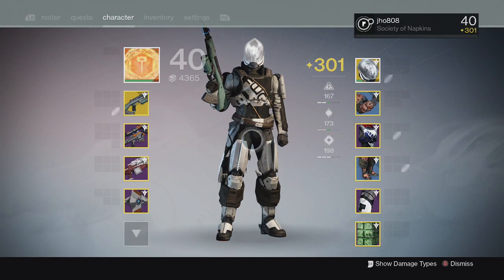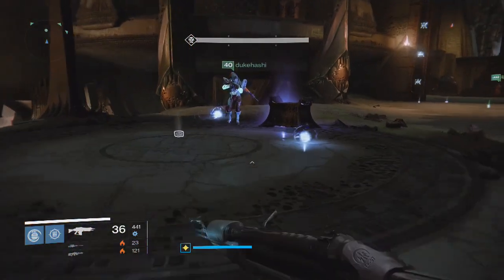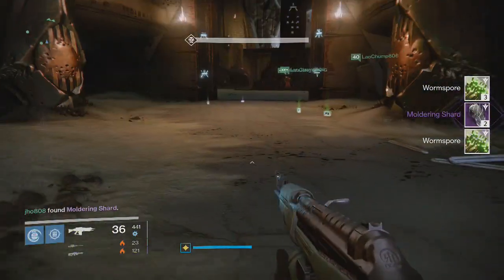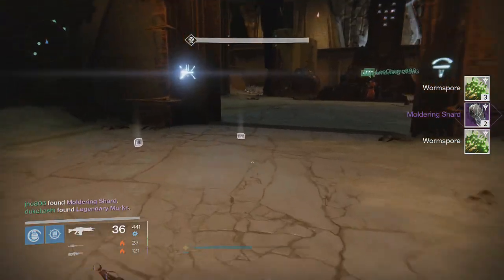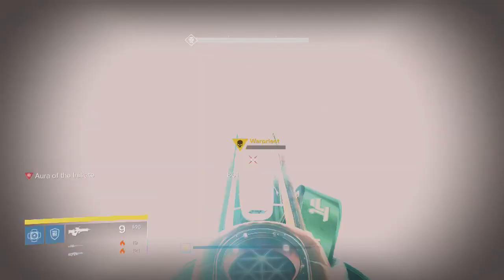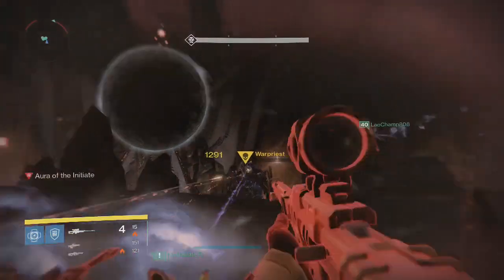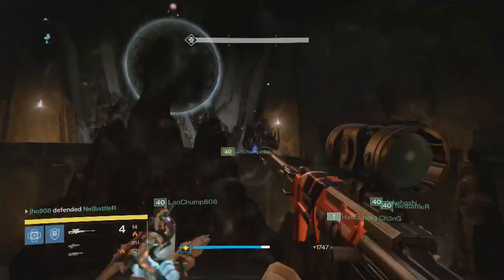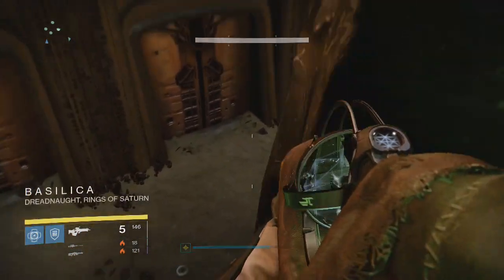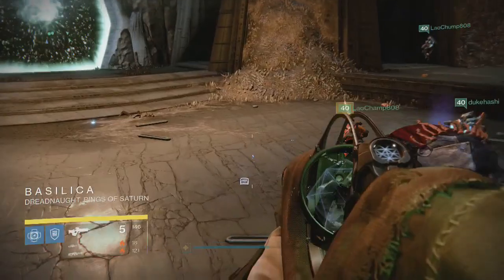Going into my first character, my Titan from a couple weeks ago — starting off at the Glyph checkpoint, or the Totems, we end up getting two Moldering Shards. Not very lucky there. I'm usually not very lucky on that checkpoint. My best reward was a 309 Ghost Shell — I think I got a 310 Fusion Rifle one time, but I usually get Moldering Shards on that one.